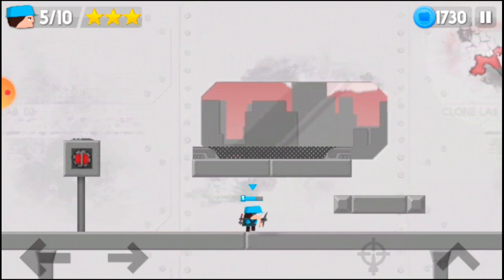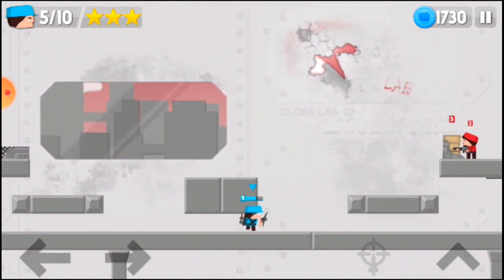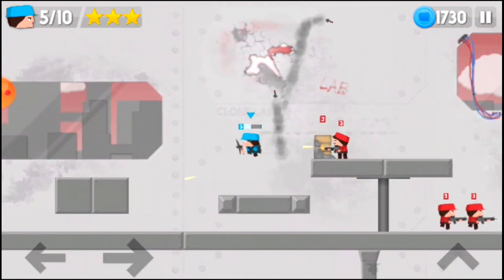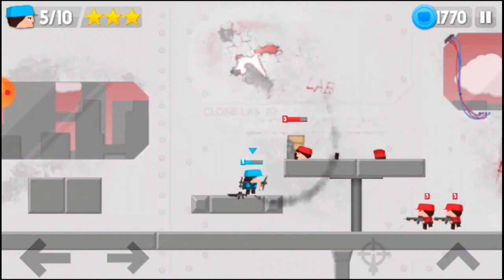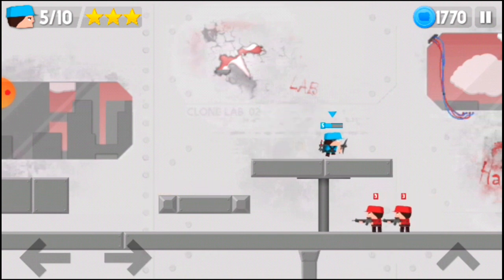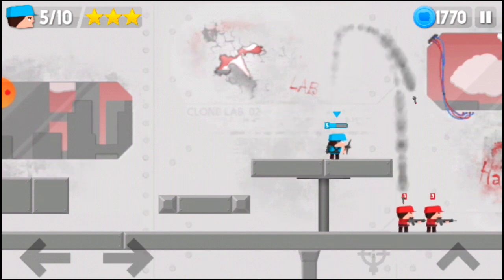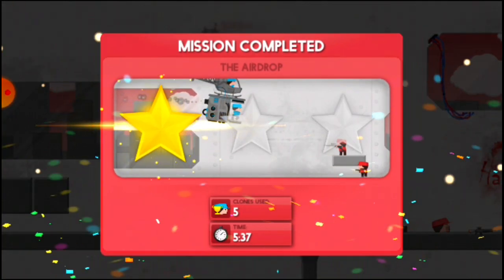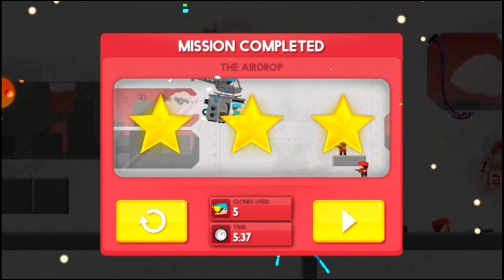You've killed the Giant and now have around 1730 blue coins, so that's a lot. Keep jumping and kill the cadet here. When you've killed the cadet, shoot the wall, go here, and kill the Marksman. That's it — mission complete!